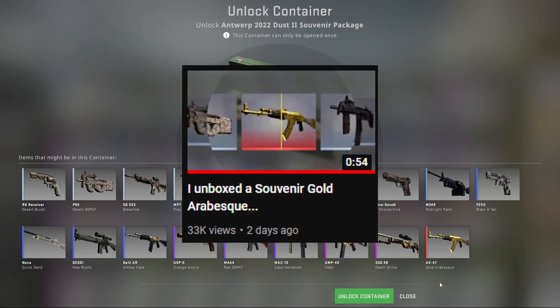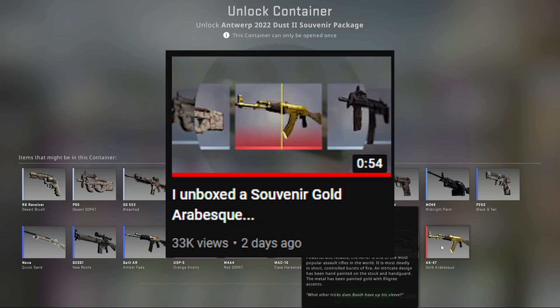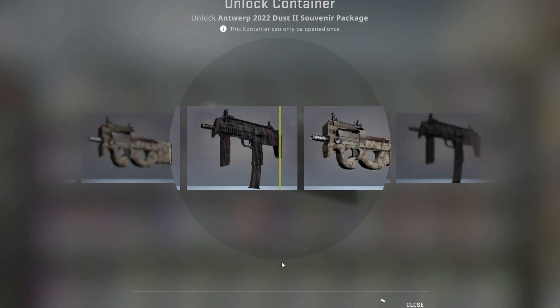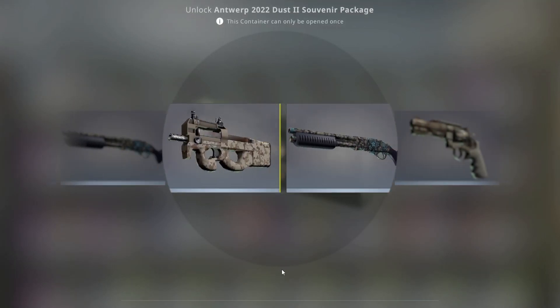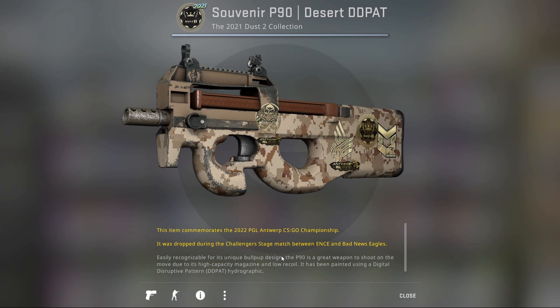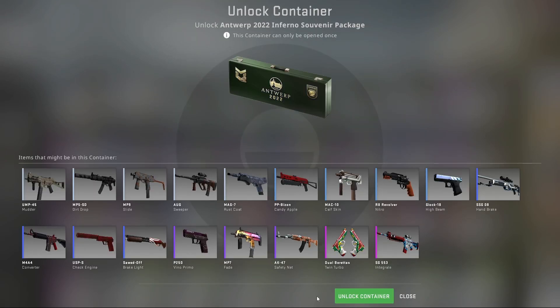The second package is the Dust 2 package, which I have already unboxed the Gold Arabesque from, so hopefully I can get a second one. Here we go — can we get a second Arabesque? The answer is no — Desert DD Pack in field-tested.